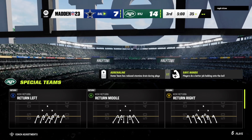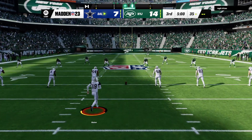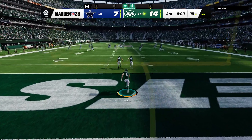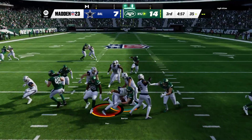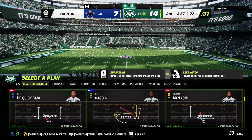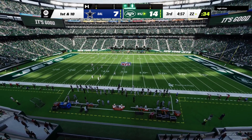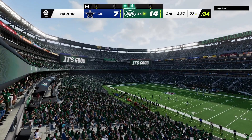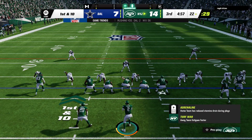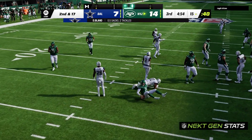And we welcome you back now alongside Charles Davis. I'm Brandon Gunn getting set for quarter number three. The Jets set to receive this third-quarter kickoff, and they have the lead as we are underway in the second half. Berrios going to bring this out of the end zone and he returns this to the 22. The Jets' offense coming up now to start their next drive. Now Wilson on first down — and he will go down. A Cowboys sack.